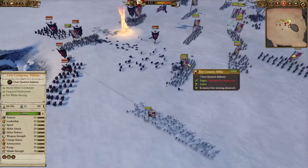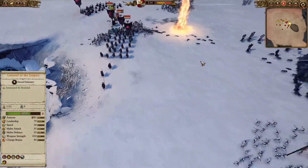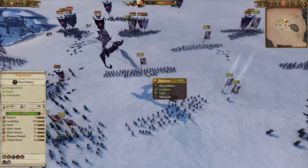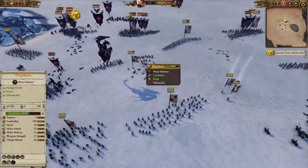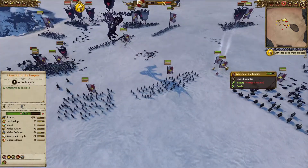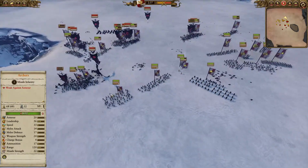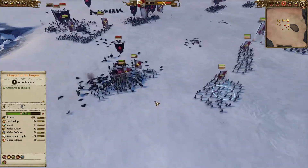The Dire Pack Wolves are on top of the Free Company Militia. The charges are coming in for the Blood Knights and the Black Coach. In the pocket, the Vampire Lord is going over the top and it looks like a breath spell on top of the Flagellants — it did actually kill 25 models. I probably would have preferred to see that damage value on top of the General of the Empire, killing him and giving a negative 16 map-wide leadership to the Empire, meaning Terror is going to have so much more effect in the later battle.